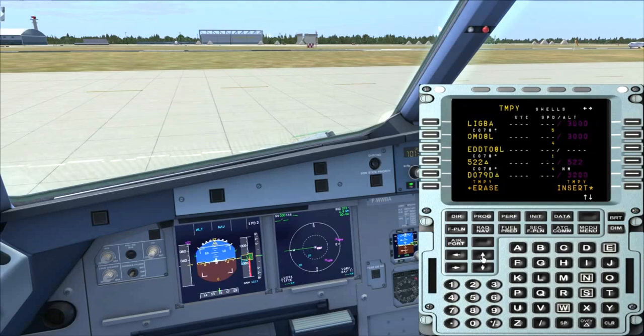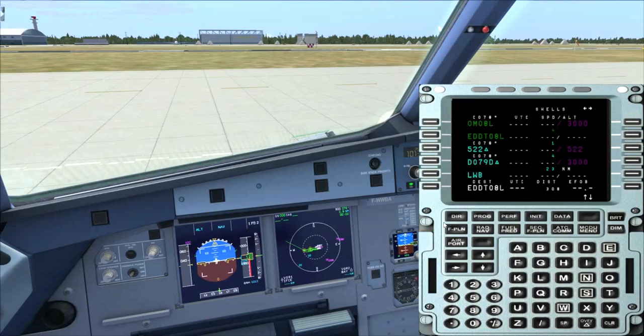Already in there is the missed approach procedure. You do not see this on the plan mode, which is strange — I would expect it to be there and I think I saw it on the real Airbus. But it is working; I did the missed approach with the Airbus X and it is working fine. Just to be sure, you click through your whole flight plan again. You start at Frankfurt, go through your waypoints and route: SWALM, GIRI, BARTLE, BIRIT, to LANUM, to LIGBA, to the outer marker, to the runway. We are good, and we can insert it.